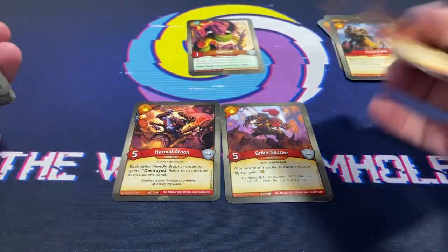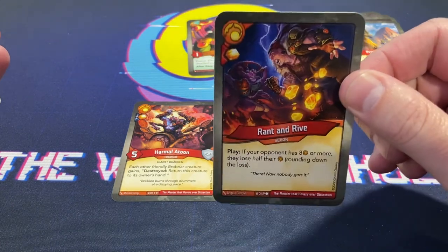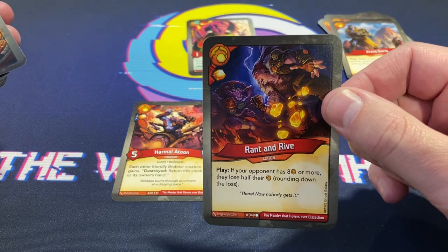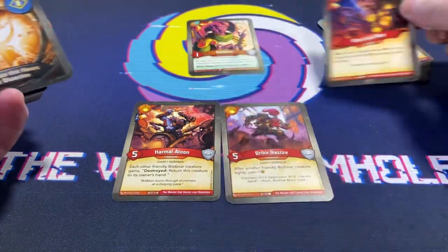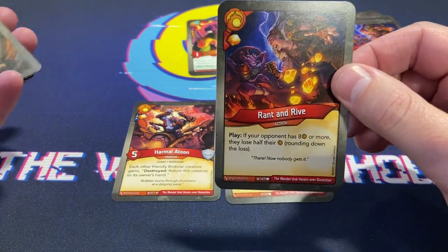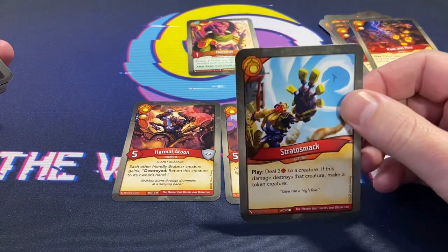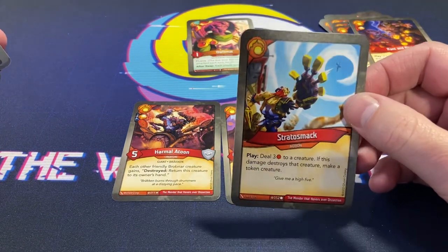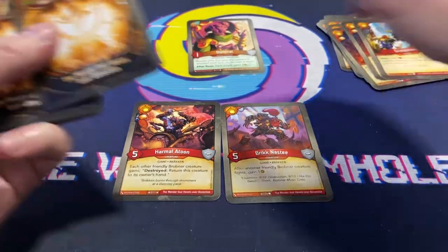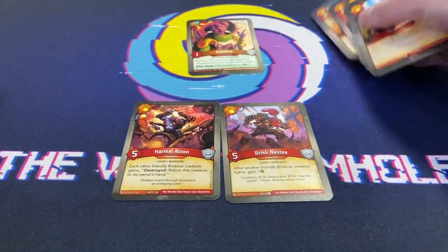Press Gang — make a token creature if an enemy creature was destroyed this turn, archive. Press Gang — there's a lot of token creation here. Ranting Rive — oh yes, this is quickly becoming one of my favorite problem art cards in this set. If your opponent has eight or more amber, they lose amber equal to half the number, rounding down — love it. Oh, we got two of them, that's awesome! Straddle Smack — deal three to a creature, if this damage destroys that creature, make a token creature.